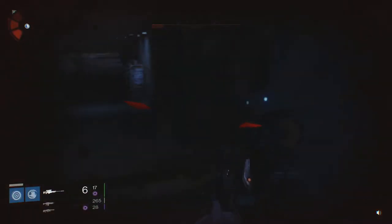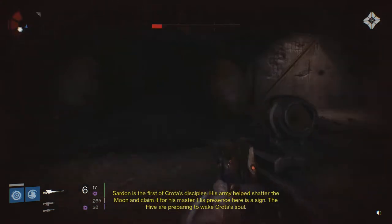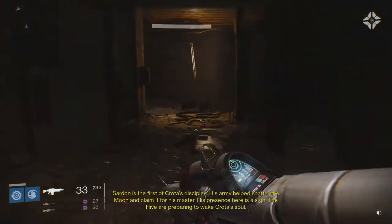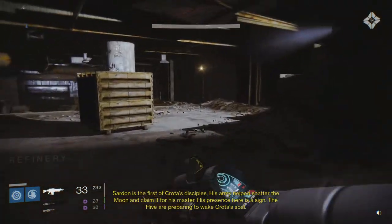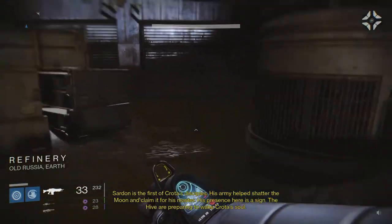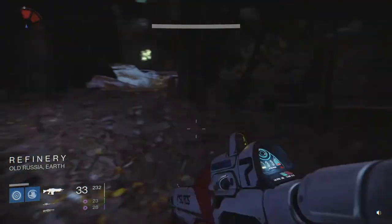You go on past those knights and into this doorway here, and you follow the little path. You're only walking for about 30 seconds. And you've got to come across these 3 acolytes performing a ritual. They're actually summoning the blade knight that you have to kill.